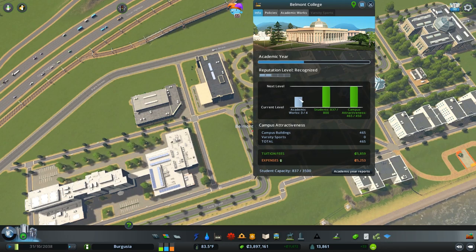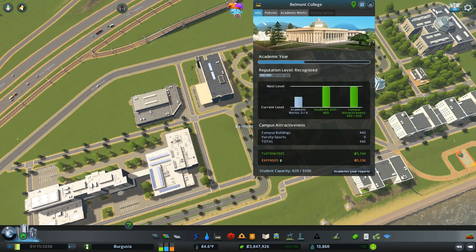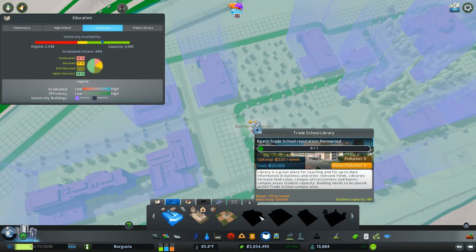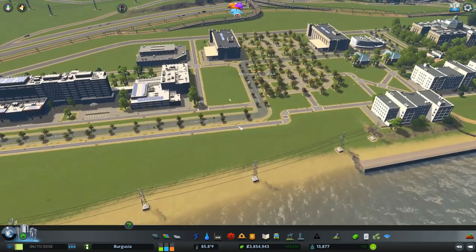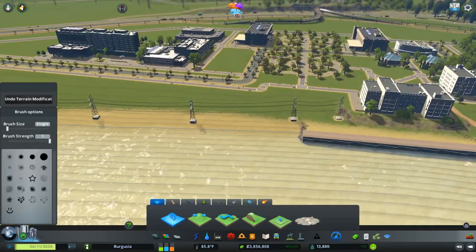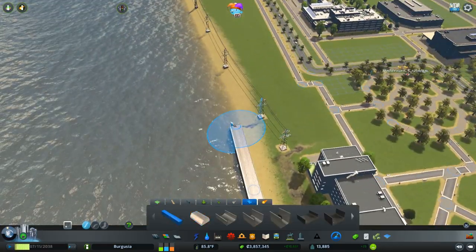We're so close to the next level. Let's grant an academic work — the last one, IT and engineering — and grant that. When the academic year comes to an end, which isn't too far away if we leave the game on three speed, we'll go up to the third level of this university, giving us a load of new stuff to play with. I'm liking the way this campus is beginning to turn out. We do need to go ahead and add in the rest of these keys.